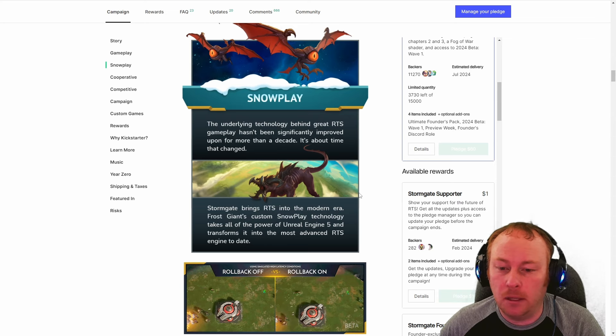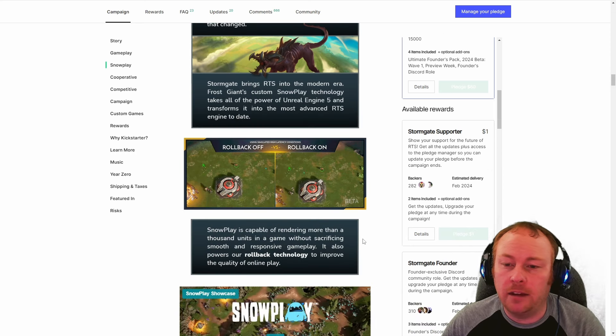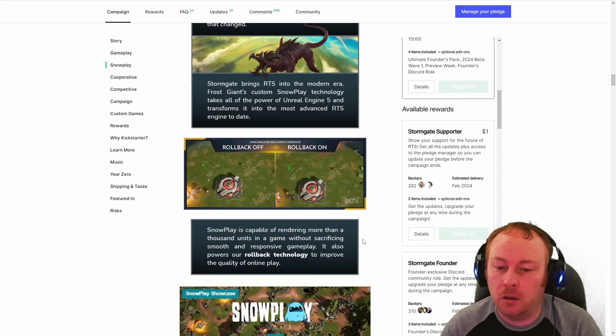On top of Unreal, they built their own RTS engine called Snowplay. One feature I think is really cool is rollback networking. If you have fast internet and low ping, you probably won't notice it. But for anyone playing on Wi-Fi, it'll make a huge difference. Essentially it simulates the game on your local PC and separately on the server. Whenever they sync up and nothing has changed, you feel like you're playing on zero ping. If something differs, it rolls back your local simulation to match the server and replays your actions — you might notice a very small stutter.